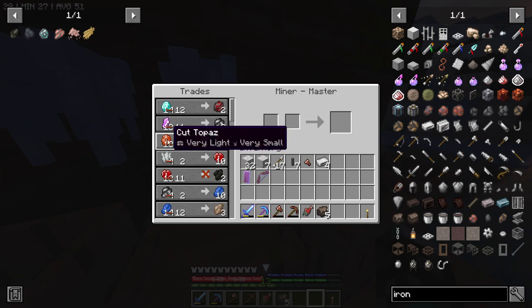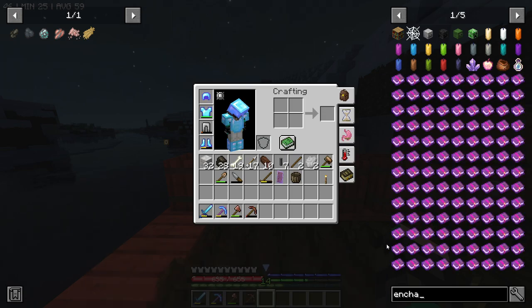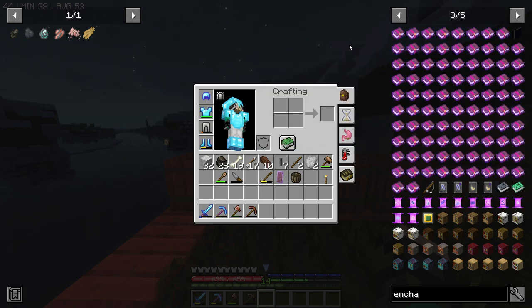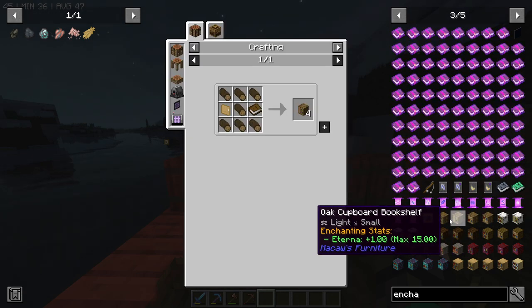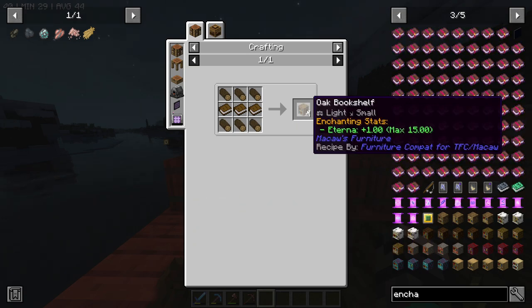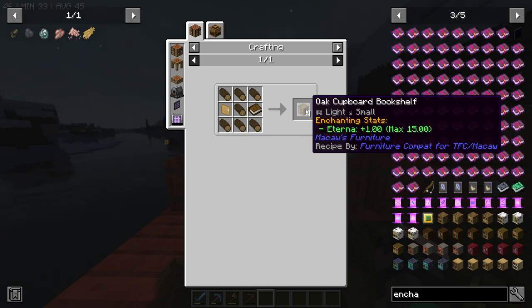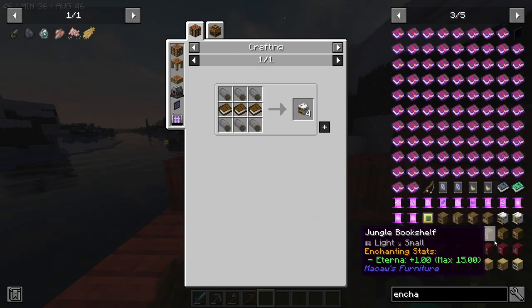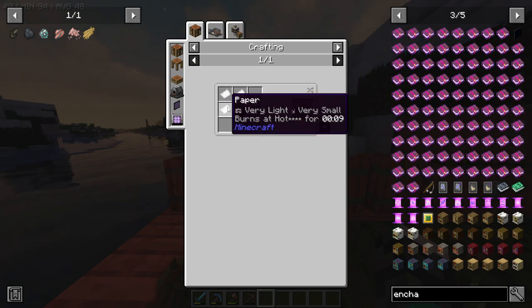One of the things I want to get into next is enchanting. We do have two enchantment tables, so if we can get ourselves some bookshelves we can get some enchantments. There are a couple of recipes - for example this recipe gives me four bookshelves, this one also gives me four, and this one only takes one book. They all give four bookshelves and only take one book. The book recipe is just paper and leather.